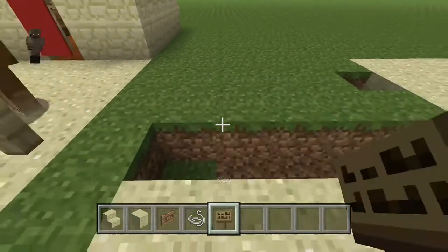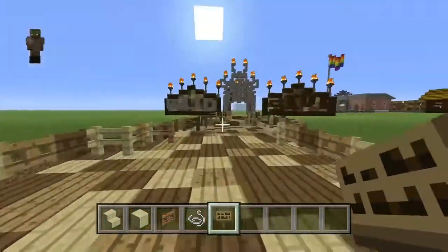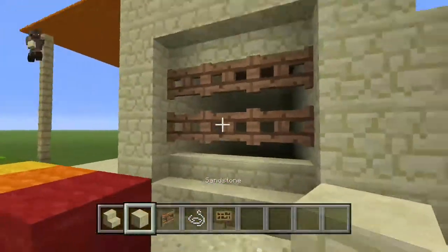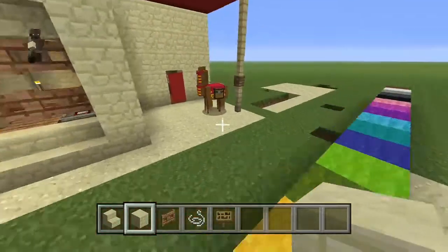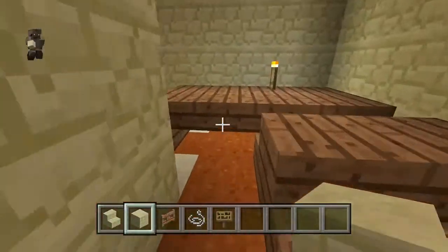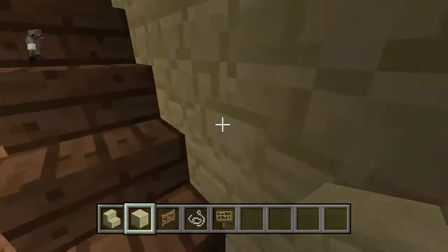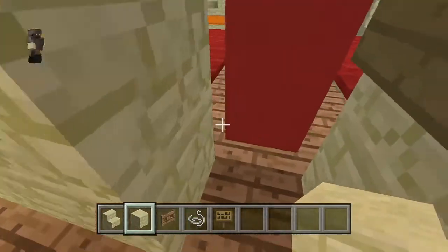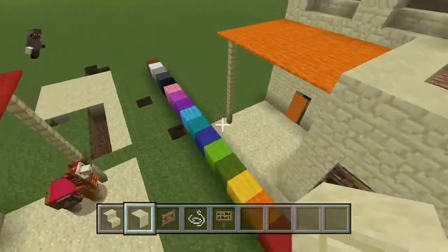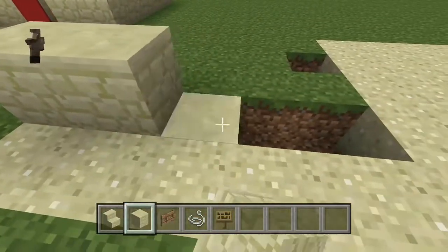Hello everybody, it's Prodigy1ProGaming back here again, and today we are building our desert style house in my theme park slash zoo world. On the inside we have a table, a couple tables, a small kitchen. And if you go upstairs, we have our bedroom and our balcony, and above us on the roof there are two more. So let's get started.